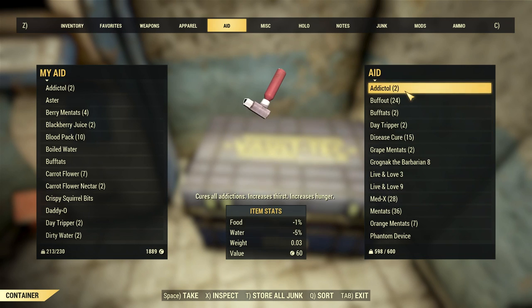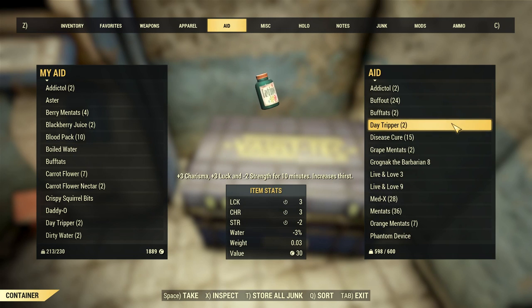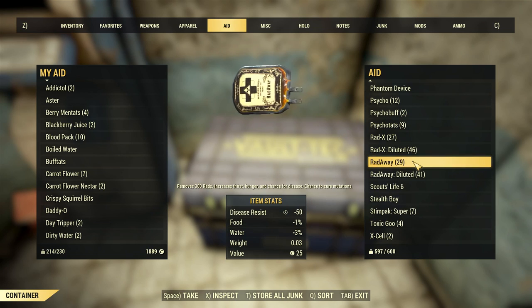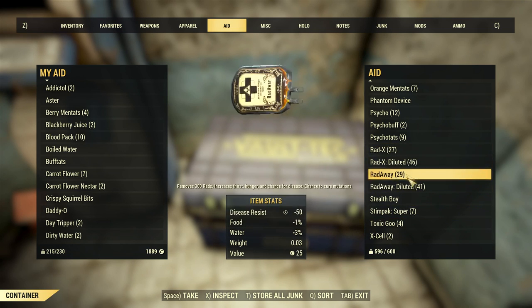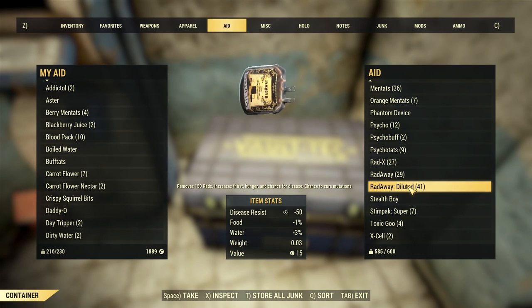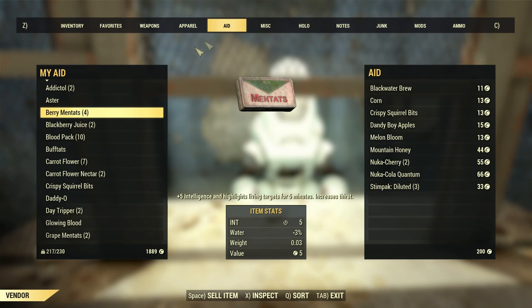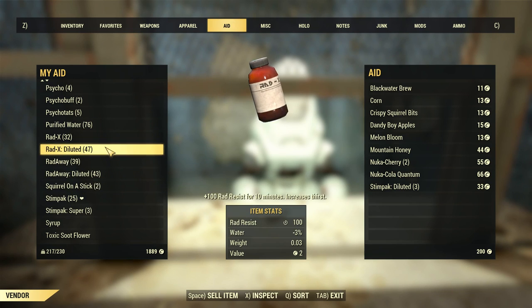I do remember that I was going to sell off a bunch of my canned goods. I don't need 24 buff outs. Med-X I'm not really using. I was going to sell off these magazines here that I'll never use. Do I really need 46 diluted Rad-Xs? I don't think I do right now. So if we go over here to sell these things off — all these diluted Rad-Xs. That was 94 caps there.